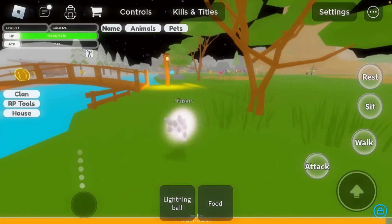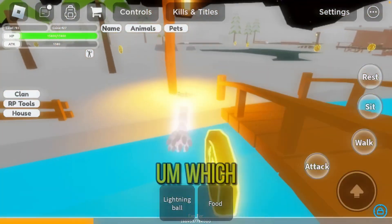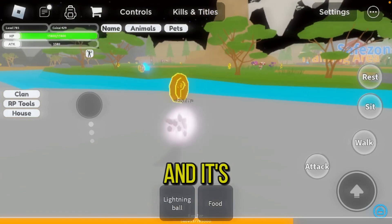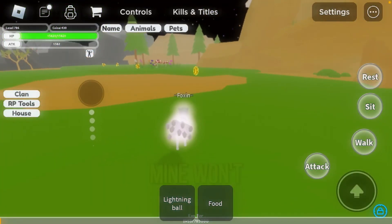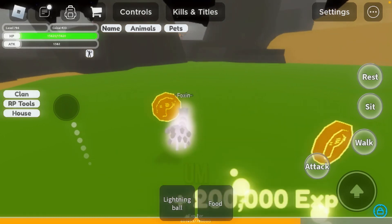You can collect these coins, but if your animal is too short you have to jump up to get them or you won't be able to reach them. We also have flying animals now, which is pretty cool because it helps with attacking. You can just keep flying around. Mine won't work right now because I'm a different animal, but it's really cool.